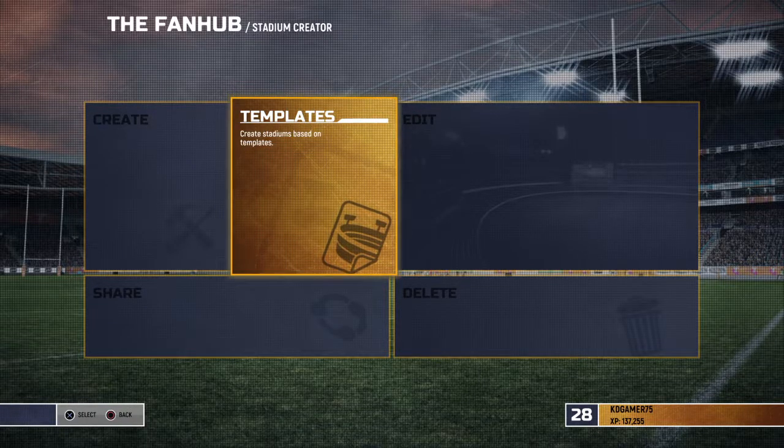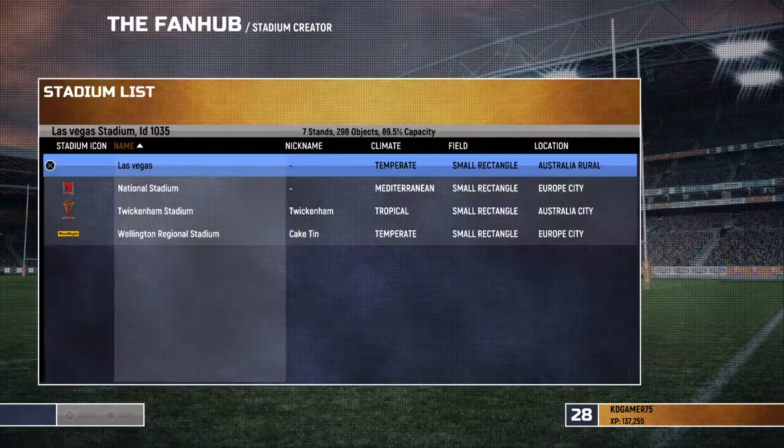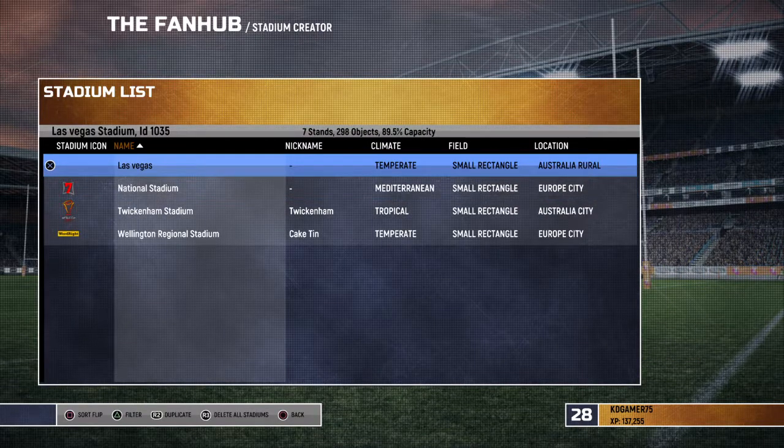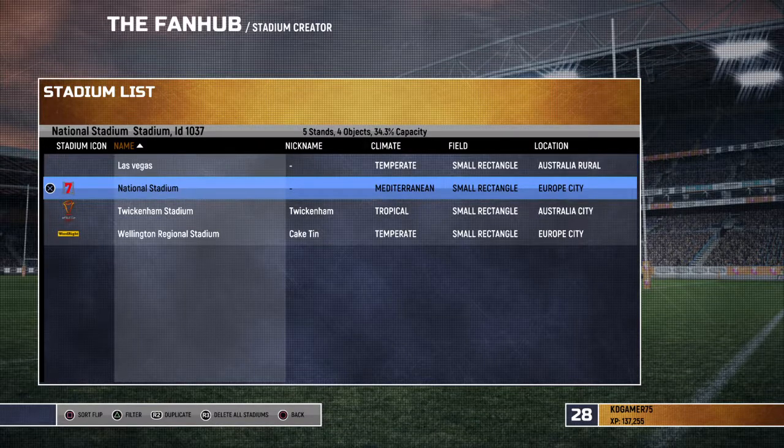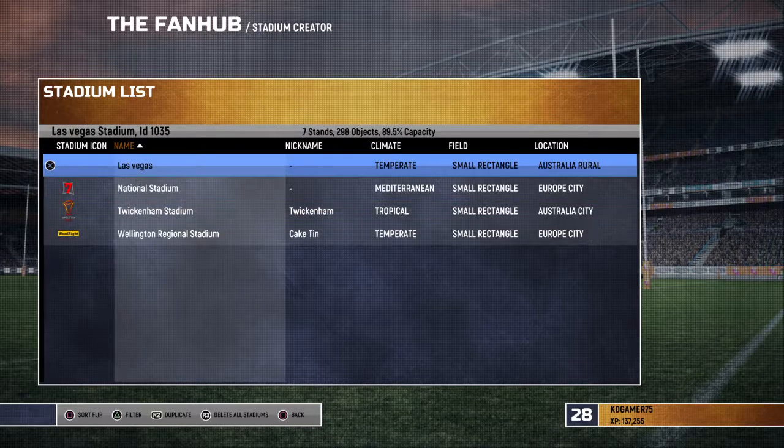Hey, what is up guys, KD Gamer here, and today this is just gonna be something special for you guys. Instead of doing the Rugby Nines 2017, I'm going to be doing the Rugby Sevens World Tour. I'll show you four of the stadiums we're gonna be playing at: Las Vegas, the National Stadium, Twickenham Stadium, and the Wellington Regional Stadium.